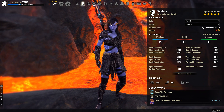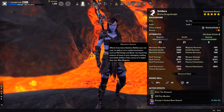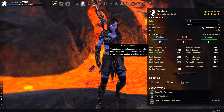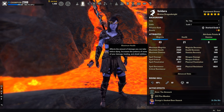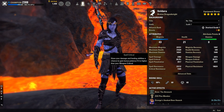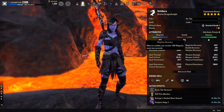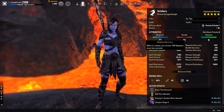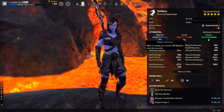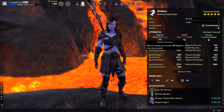Our attributes are going to be 43 points into Magicka and 21 points into health. This gives us about a 31.6k health pool and then a 23.7k max Magicka pool, which is plenty. You really don't need any more than that. It's going to give us about almost 1,600 recovery as well for your Magicka, which is a lot on Dragon Knight because you don't really need sustain as far as your ultimate goes. So that Magic recovery is really high.